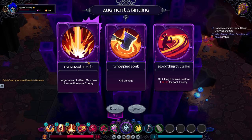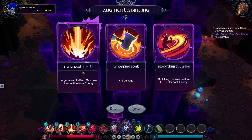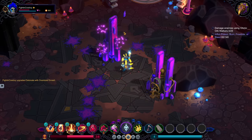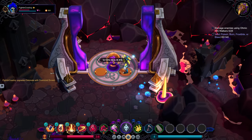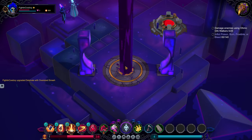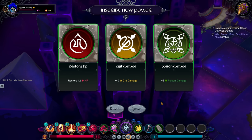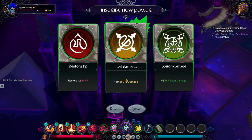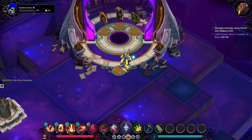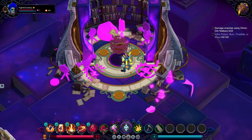You'll notice Oversized Smash — this is almost always worth it, because one of the big drawbacks on Smash is that it only hits one enemy. With this, we can now hit more than one enemy, and that means more stacks of burn are going to be applied throughout, which gives us more burn spreading. Almost any time you have an ability that's more single-target focused and you can turn it into multi-target, it's almost always going to be worth it. Let's go for the crit damage — keep in mind we picked up Critical Charge on our first turn, so we're getting crits all over the place.